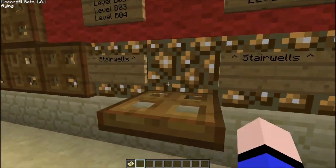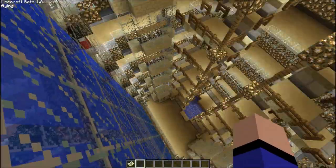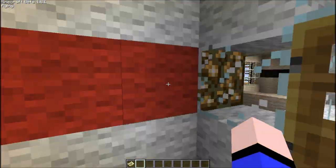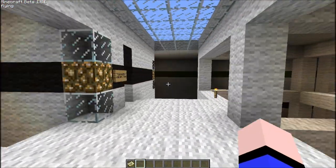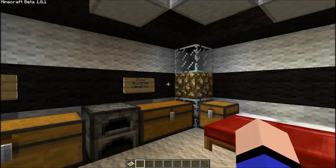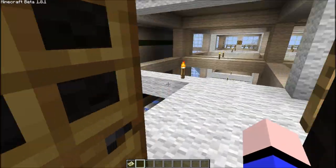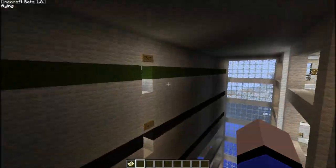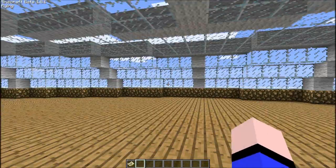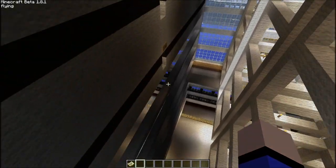All right, off we go. My cabin — all the goodies, all left up in good places. Observatory — nothing much in here, so I will just leave. Bridge.